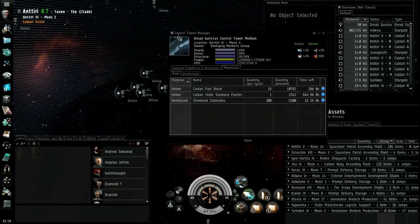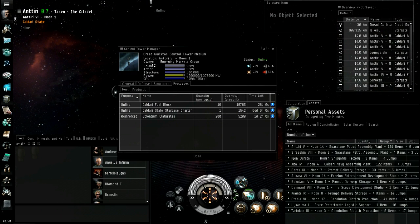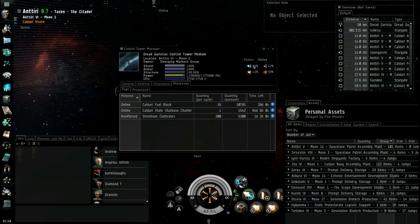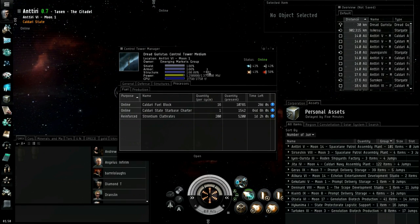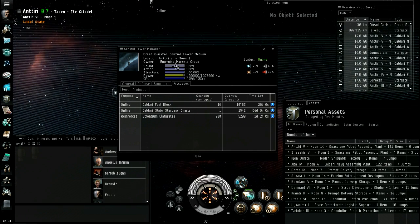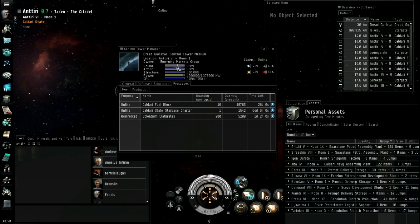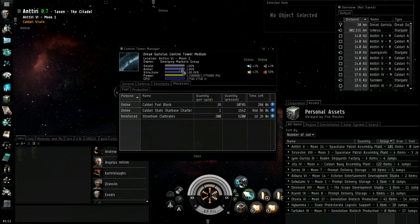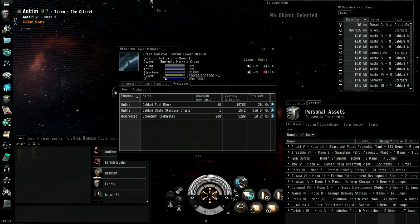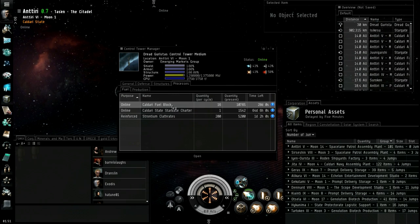This is the dialogue box that comes up if you have a station. It tells you the name, where it is, and the owner — that's my corporation, just me. Status is online. There's the shield strengths — if you get attacked that'll reduce and it regenerates. Armor — I think you can repair it yourself, just like a ship. There's the power and the CPU. I've got the CPU maxed and there's a little bit of power left, so I could probably put a cannon up if I wanted.